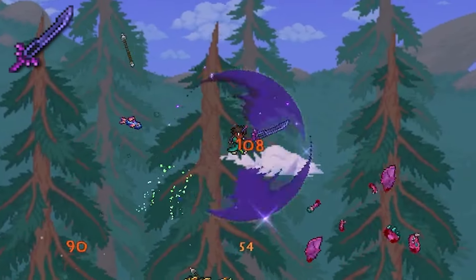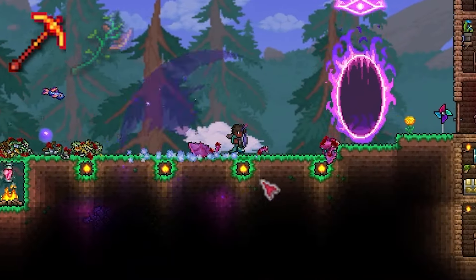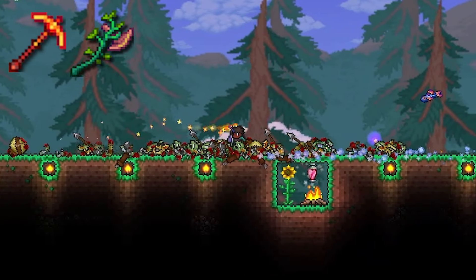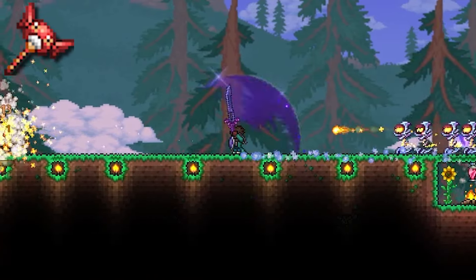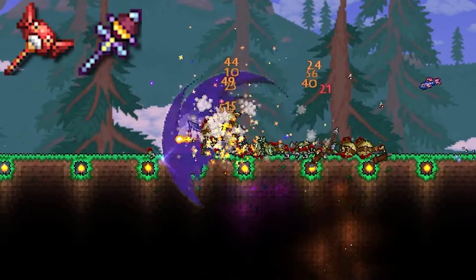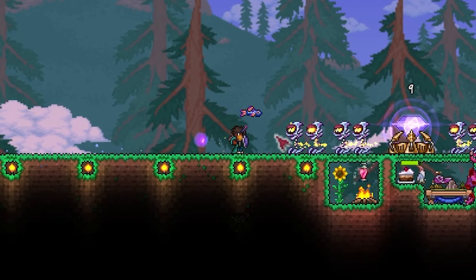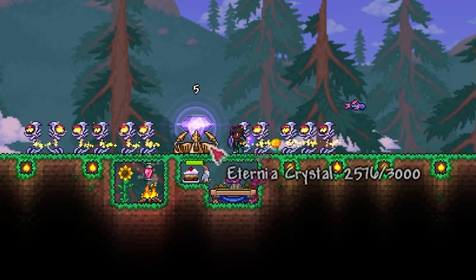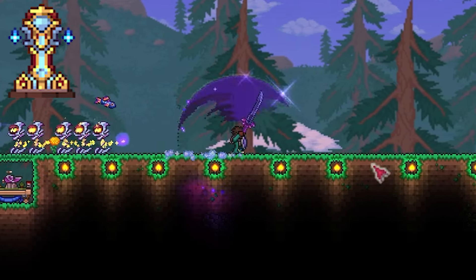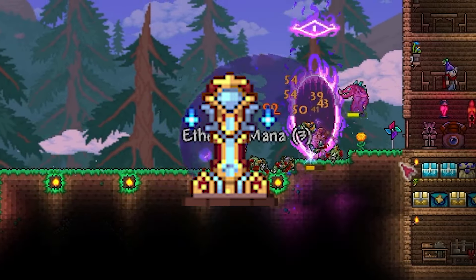My main weapon is now the Knight's Edge, coming from the Zappinator and Aqua Scepter. I have a Molten Pickaxe and Axe of Regrowth, both reforged to light for extra mining speed. For my Summon and Sentry, I still have the Vampire Frog Staff and the Flame Burst Rod. I was only able to use the Flame Burst Rod after completing the Old One's Army. Since I had set up a nice area for the event, I just grinded it many times till I had enough Defender's Medals to purchase the Defender's Forge. Although the grind came close to an hour, the extra storage for on the go is very handy. Also, the thing looks really cool.